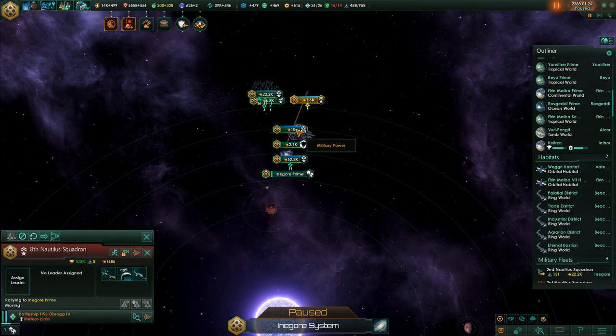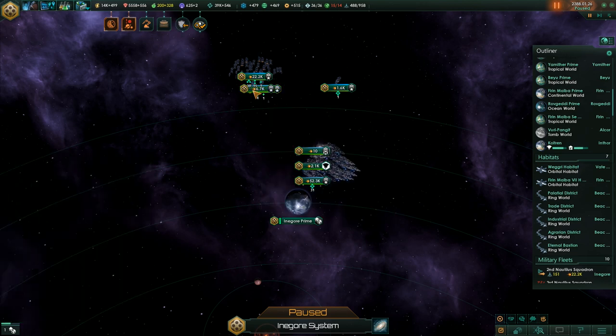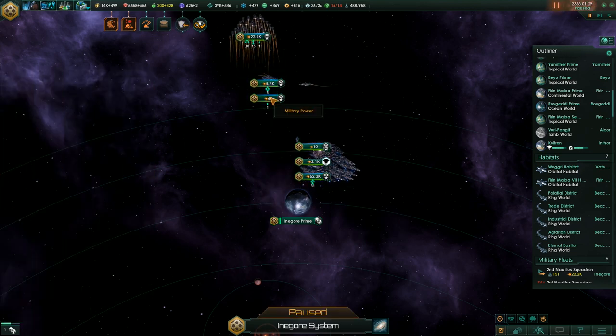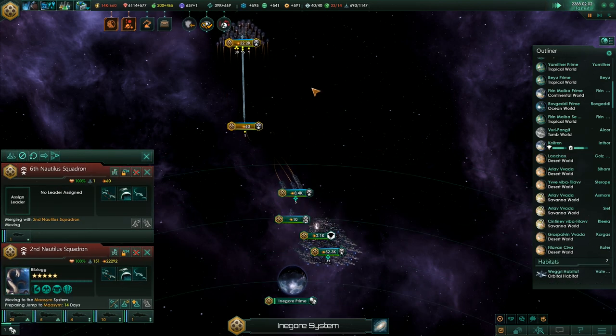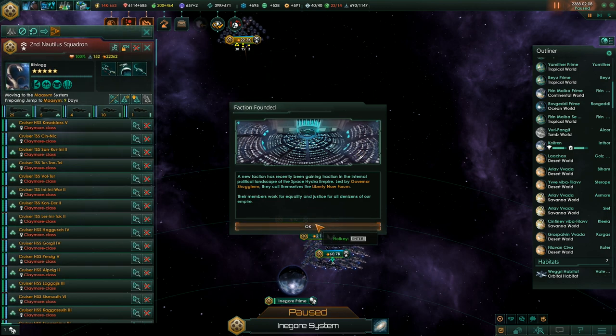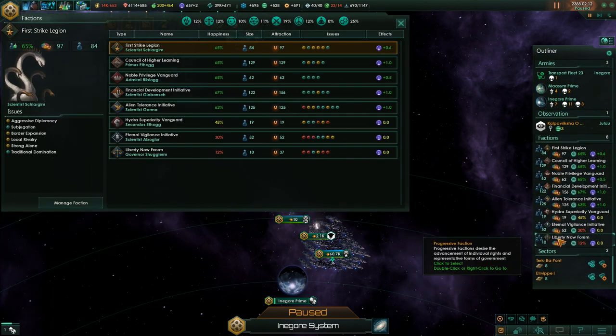Let's merge the battleships with other battleships and get rid of that raider. Merge all of these. These are 30 cruisers - they merged with the correct fleet. A new faction was founded: the Liberty Forum. Only 12% support - they are really unhappy.